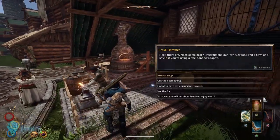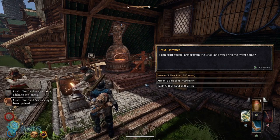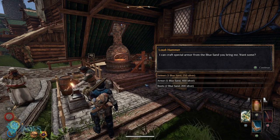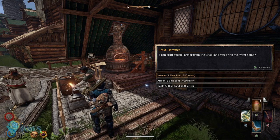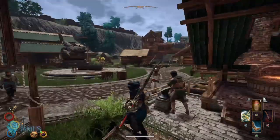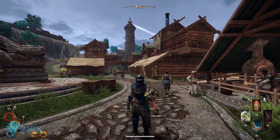You are going to need 10 blue sand total. Come to the Blacksmith and give him three for the helmet, five for the armor, and two for the boots. You also need 850 silver. I know that when you're just starting out you don't have any money for that, but there used to be a better method to gather money early on.